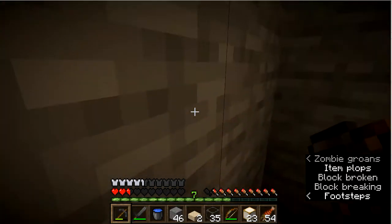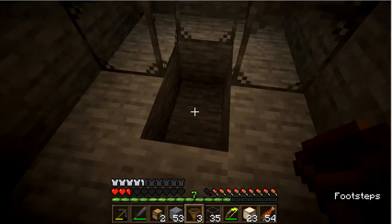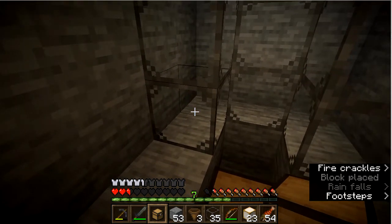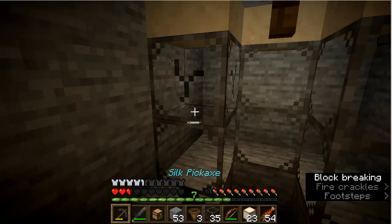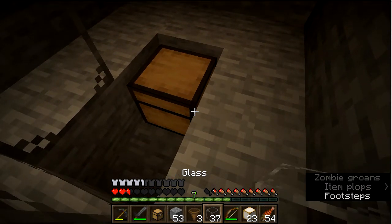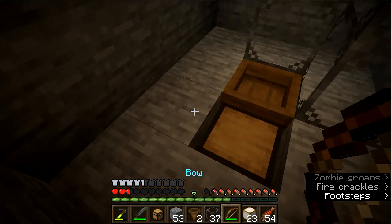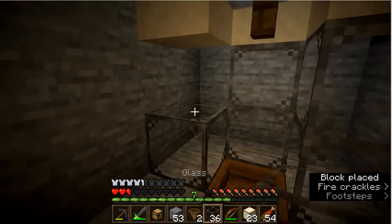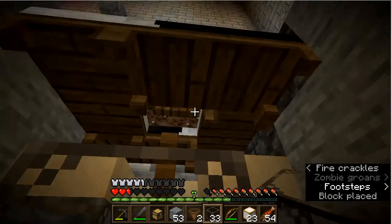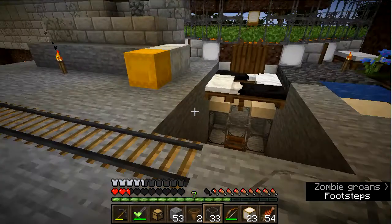It will gather the extra food — carrots in this case. We want to put a chest in here, remove these blocks temporarily, add in a hopper, and then put those glass blocks back. We can cover the chest up with glass. Now our villagers won't escape, and this is ready for villagers.